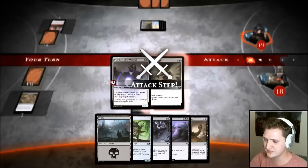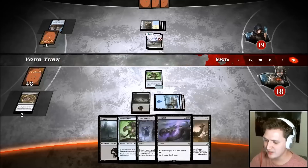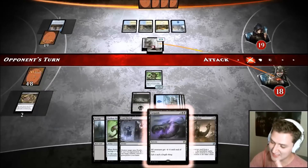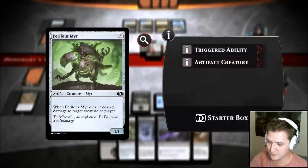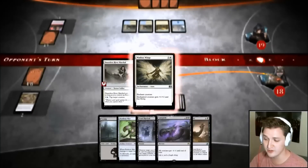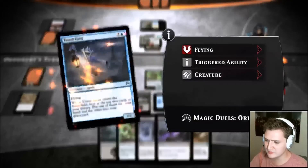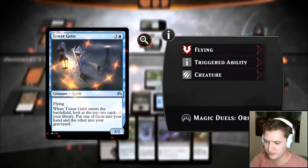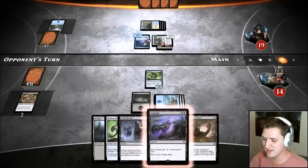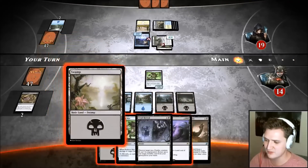We do have a Languish. This is super sexy — I can cast Languish, figure out how to speak English, and kill everything with four or less toughness. Even if he pumped that creature up with another Nimbus Wings, it would be a 5/6 and I'd be like 'except I have Languish in hand and can nuke anything with six or less.' This is definitely value.